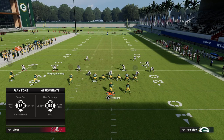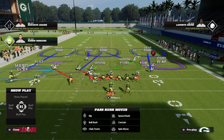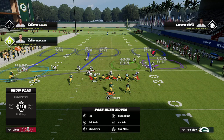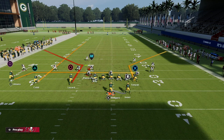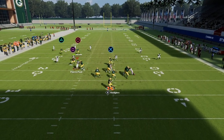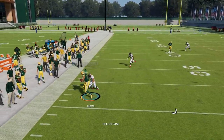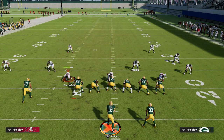This is a drop eight coverage — you won't always see it, but if they have that yellow zone, a curl flat defender, and their user coming to take away the drag, that's one of the better coverages for this setup. Another option is to drag the tight end, creating essentially two reads. This forces the user to guard two threats while you can still throw the corner route to the sideline.